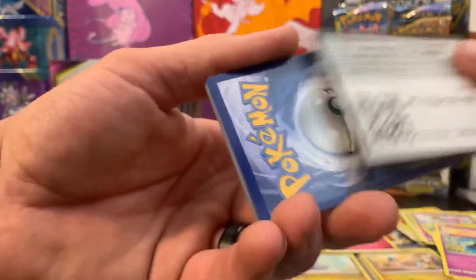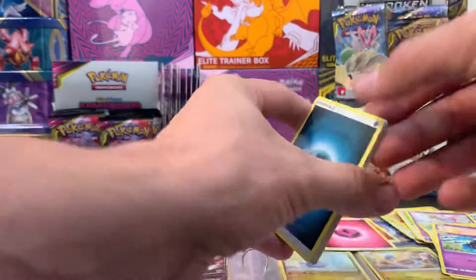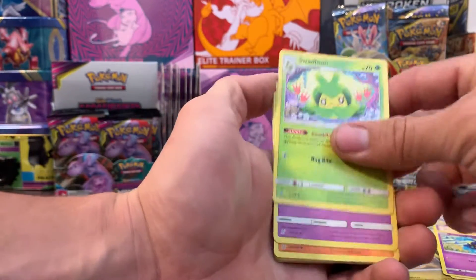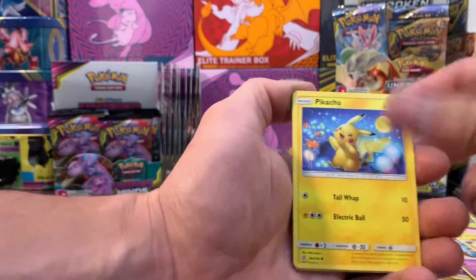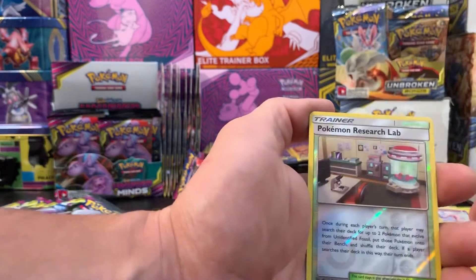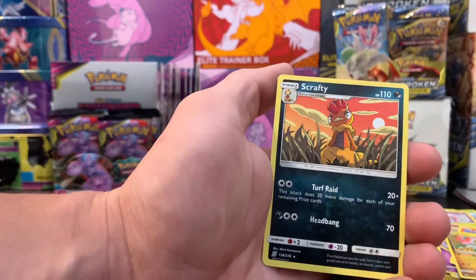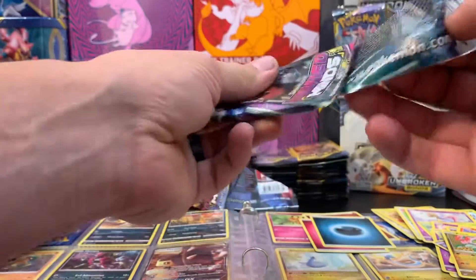Pack three. We've got dark energy, Swadloon, Archen, Pikachu, Pidove, Poipole, Natu, Axew, reverse holo Pokémon Research Lab, and Scrap Energy. Nothing exciting about these pulls so far, that's for sure.